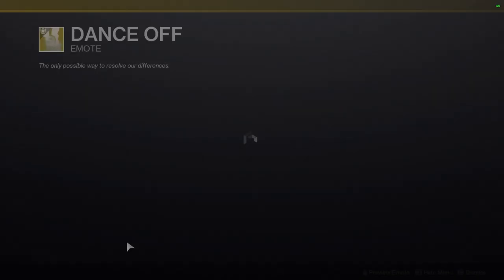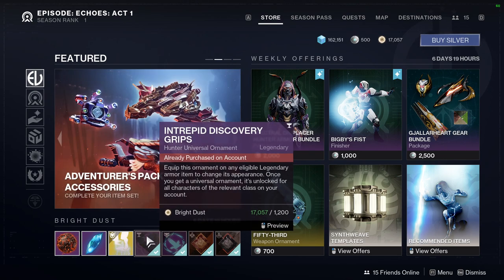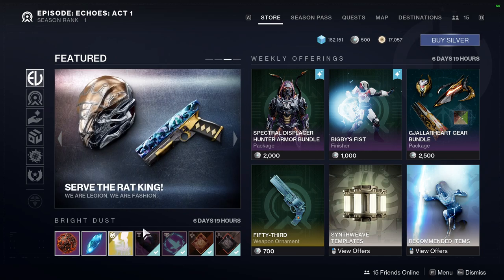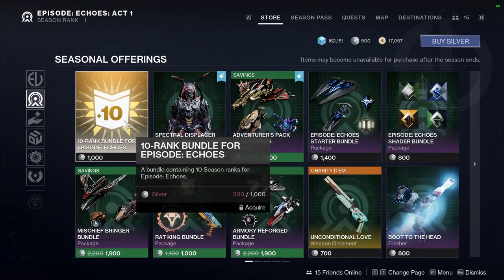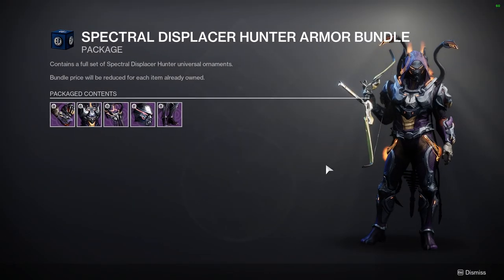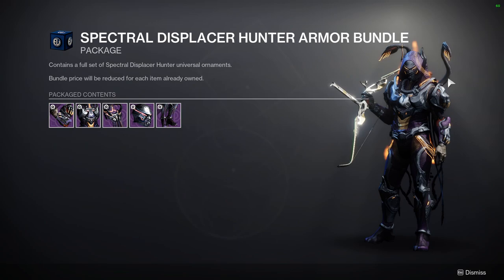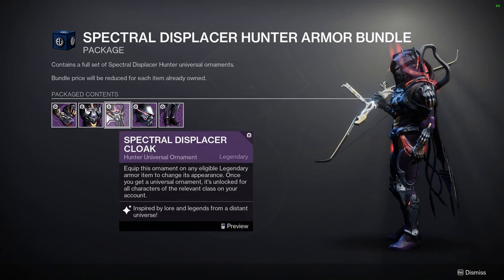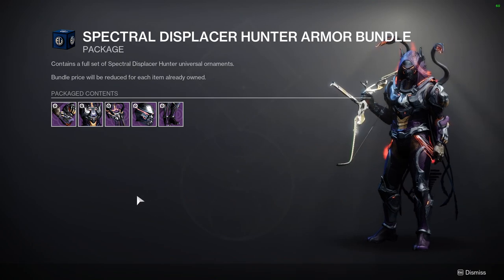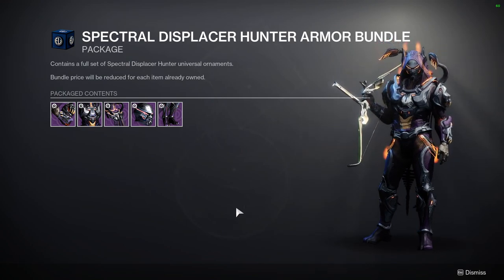I'll probably be making a video on this armor specifically. They're likely going to keep selling it this season — they don't usually just sell armor once and done. At the bottom we have the rank 10 item. The Spectral Displacer Hunter armor bundle — I'll probably say no to the cloak. I like that the tentacles move, that's cool. The helmet is really cool, probably the best piece. The boots are decent, the chest piece is usable, but the arms aren't great.